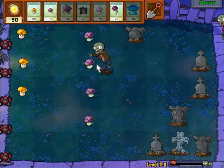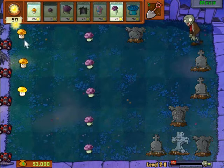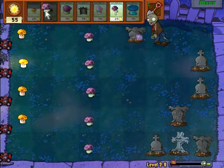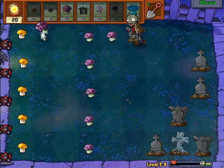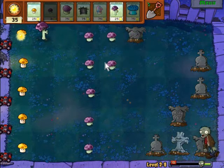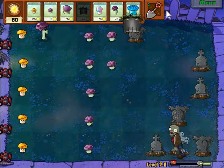The power of the hypno shroom on the dancing zombie — the dancing zombie can actually summon allies on the adjacent squares: pretty much four allies, one above, one below, one in front, and one behind. Which is a pain.